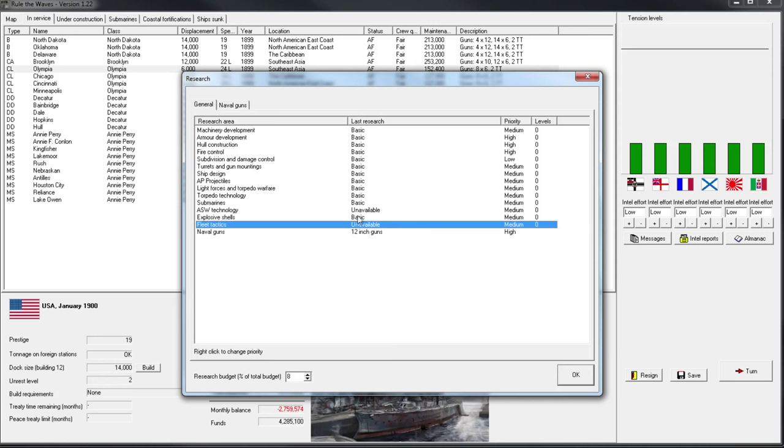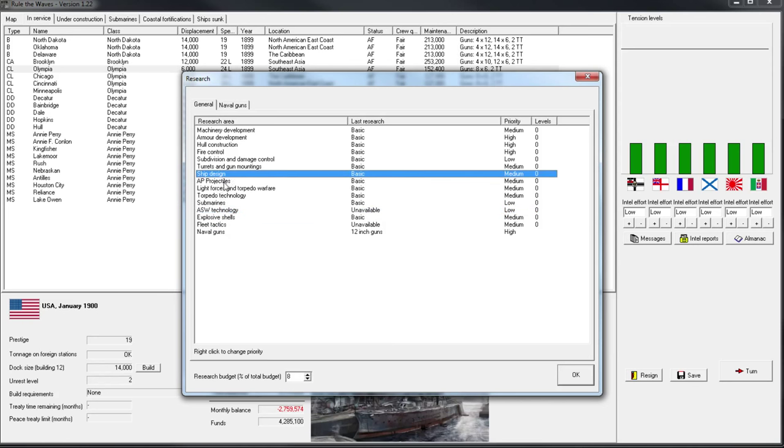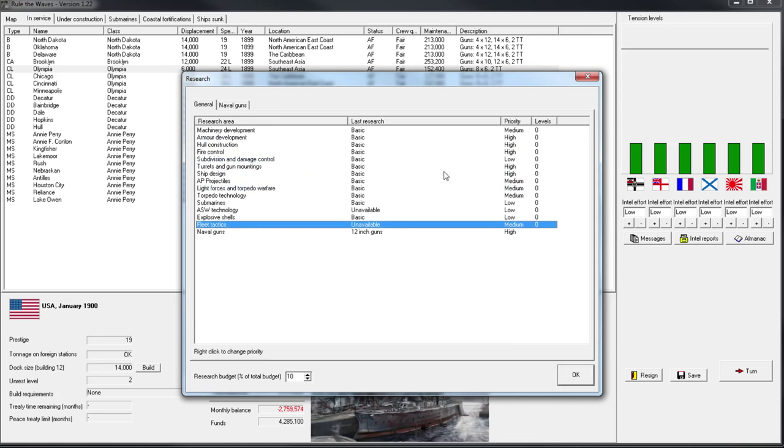Fleet tactics is pretty important. ASW I'll put to low, same with submarines — I'm just not as worried about it. Regarding priority levels: if you set everything to high, it's the same as setting everything to low or medium — it's just relative to other categories. So setting something to high or low just affects the percentage of research points that potentially go to that category. I'll set turret and gun mountings to high, and ship design to high as well. I'm pretty happy with this, so we'll hit OK.